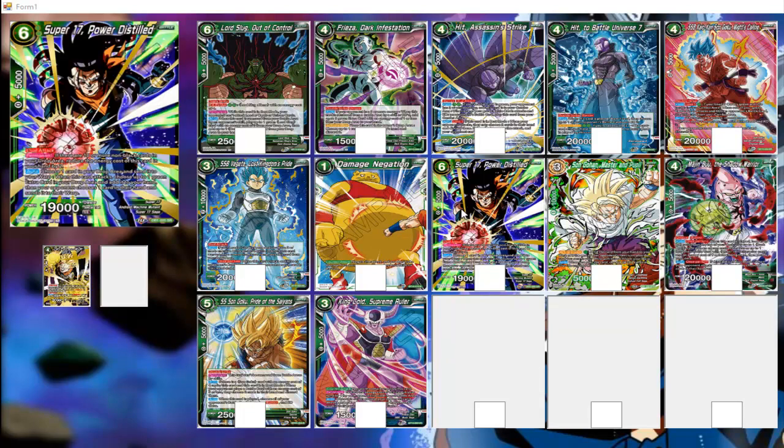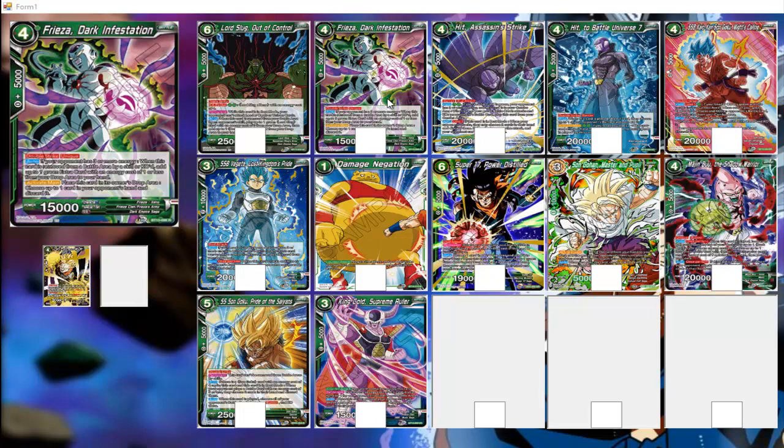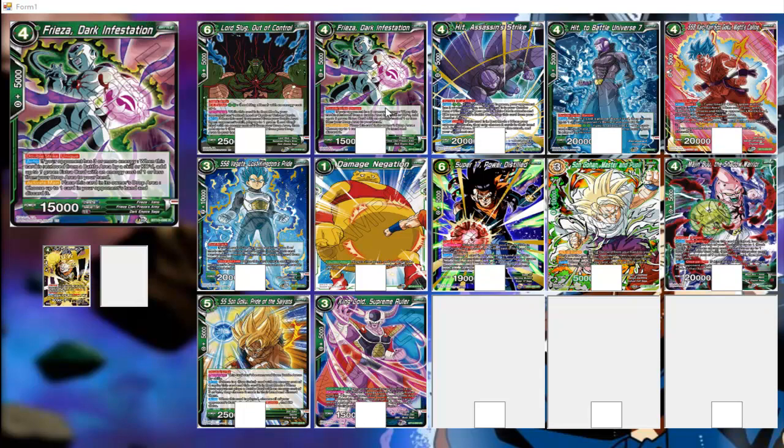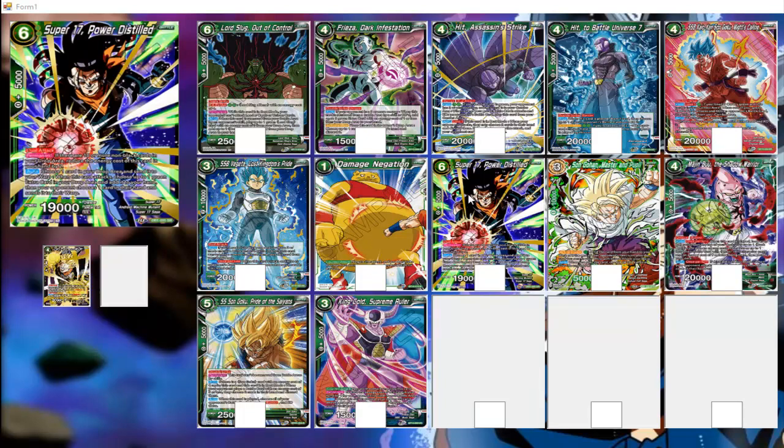That's a green negate. We also have Super 17 Power Distilled — this older card — as well as Frieza Dark Infestation. Both have the ability where when they leave the field, you can grab a one-cost green extra card. Obvious targets include Thorium Potential Unleash, Damage Negation, or any other extra card negate. The ability to reuse your negate is great, especially Thorium Potential Unleash — similar to how we used to use Roshi. These are two cards with the potential to do that.